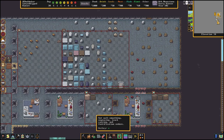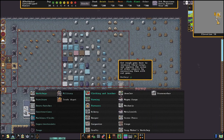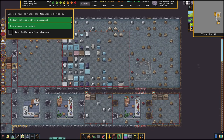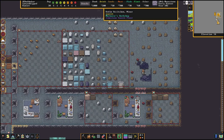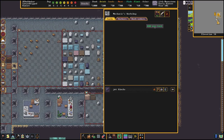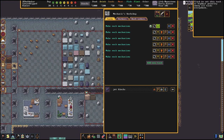Mechanisms are built via build hotkey B, hotkey O for workshops, and it's going to be mechanics workshop, hotkey H for that. Just for the sake of this tutorial I'm going to build it here. It is worth noting I do have someone who is a mechanic — you definitely need mechanics set as one of the labors for this. So we're going to make some rock mechanisms; I'm going to make a bunch of these.